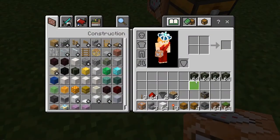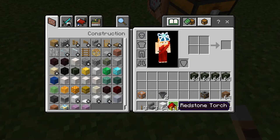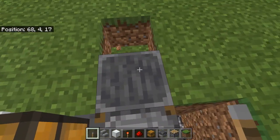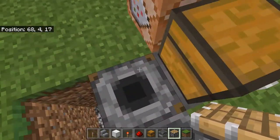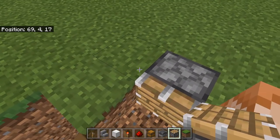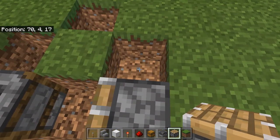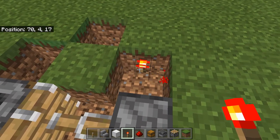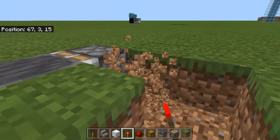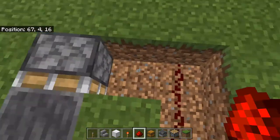Next thing we want to think about is the pistons. We need one piston right in front, and it's going to need room to push backwards, so we need one piston two spaces behind that. Then we need one space next to the back piston with a redstone torch. You see that pushes them forward. Then we just make the path over to that other piston from this block and put redstone all around it.